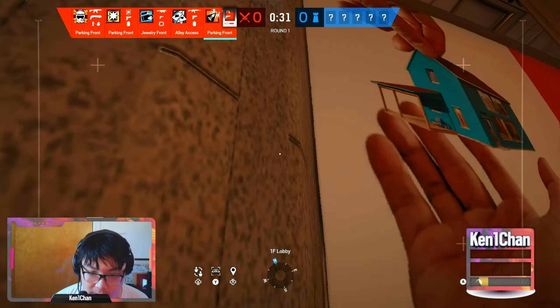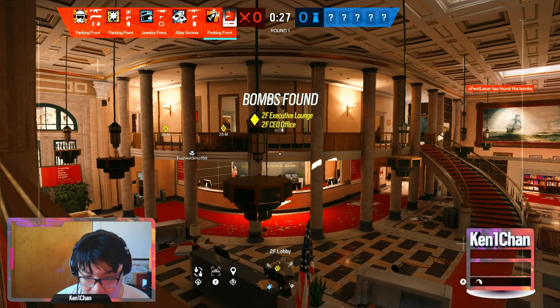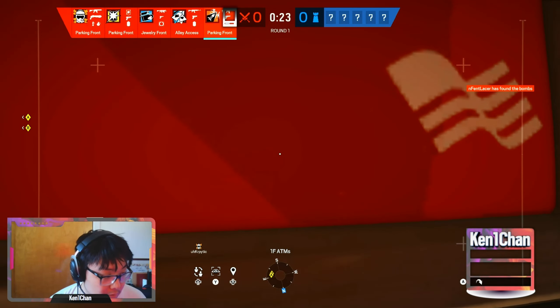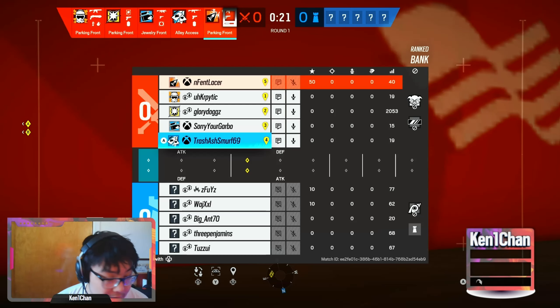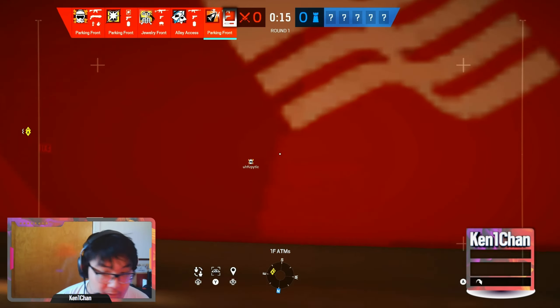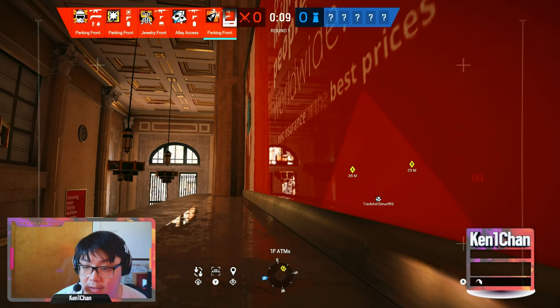This lobby drone is super good — if you're not using this you're using it incorrectly. What I like to do is jump my drone off the back so there's no chance of it getting shot in prep phase. We know where the bomb is. I'm just gonna hide my drone and use it like a default camera that the defense has.